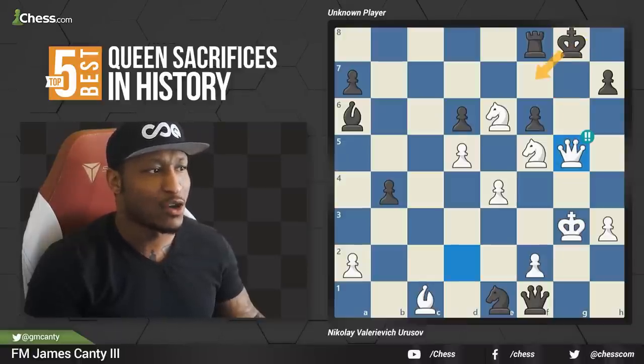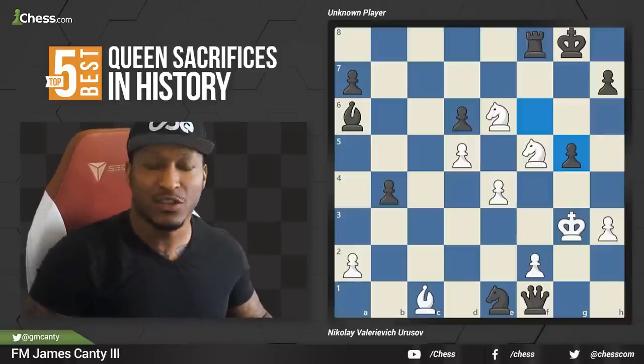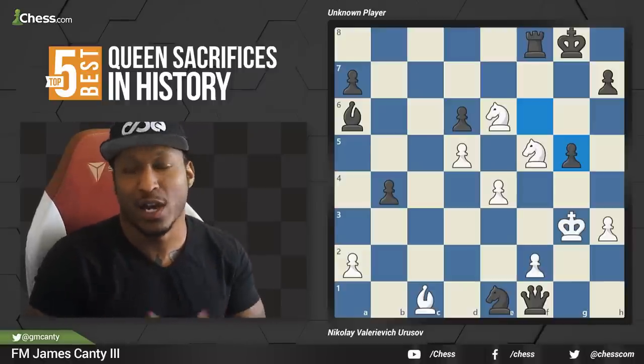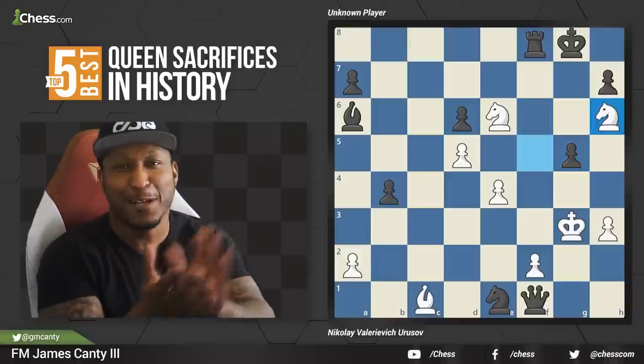If he moves the king, he's getting absolutely mated. King f7 — same way. Queen g7, king e8, queen e7 mate. Queen g5 check — he's got to take it. He takes it back. Now what? Pause the video if you need to. What is the move you make now? Two-move sequence. The move is knight h6. Great job — clap it up.